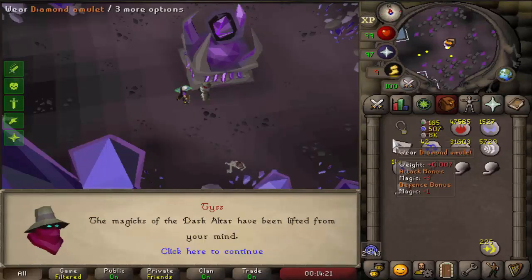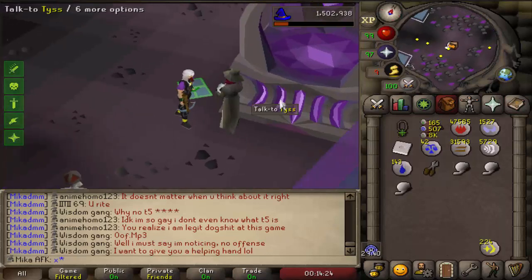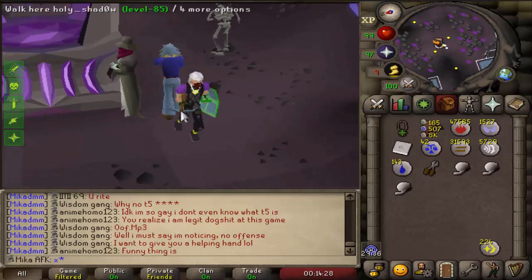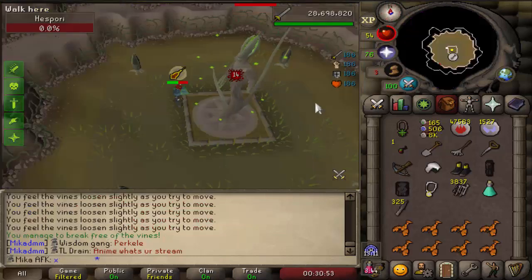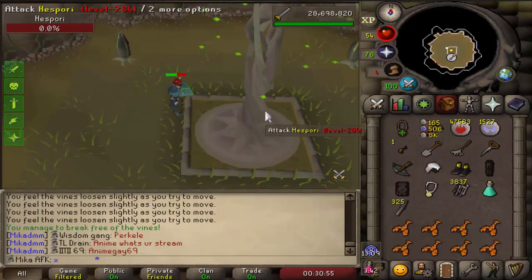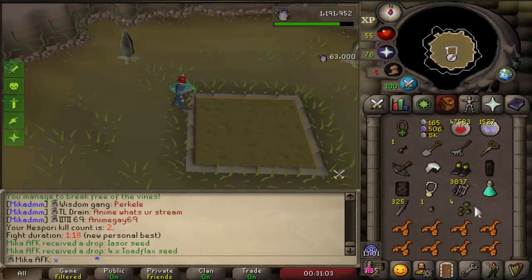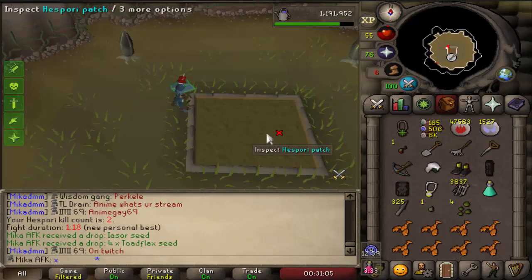Here we go — power amulet, awesome. Now I no longer need to wear the Xeric's talisman, which is cool. I think I'm pretty much ready for Hydra. Here we go, has Spory on the AFK account — all I really want is a bucket if possible. Yasor and Toadflex, alright.